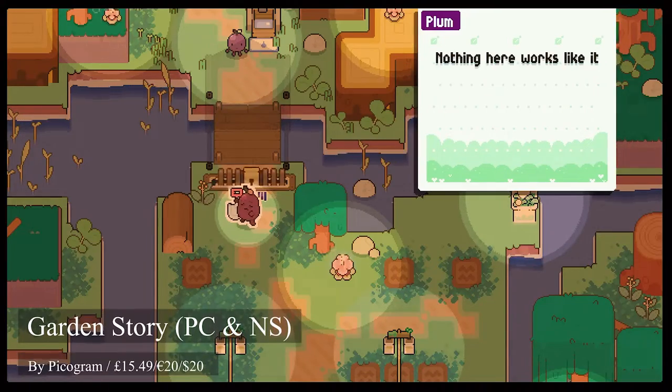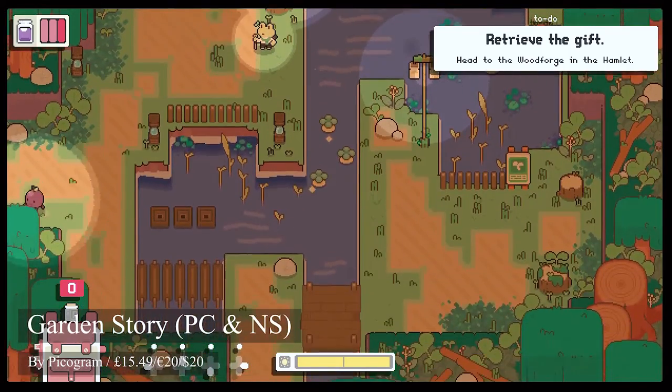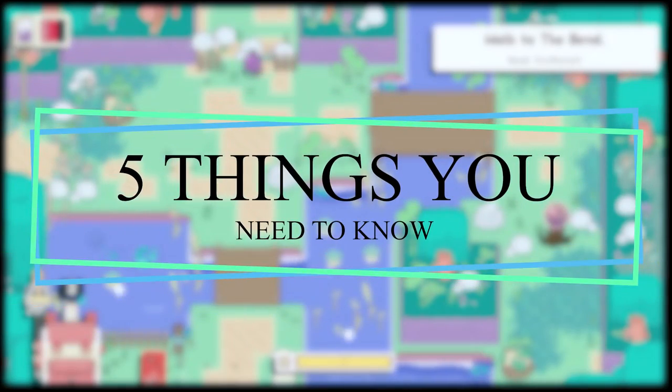Garden Story is a new RPG that stealthily dropped on PC and Nintendo Switch this month. It mixes a fun story, vibrant world, and charming characters, bringing us an interesting gem to add to our library. The question is though, is it going to be a sweet or sour experience for you? Here are 5 things you need to know before you buy Garden Story.